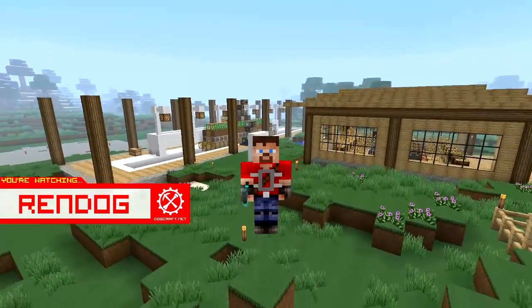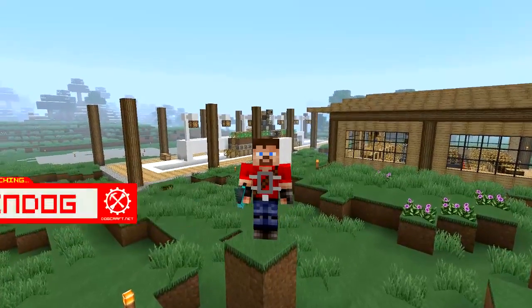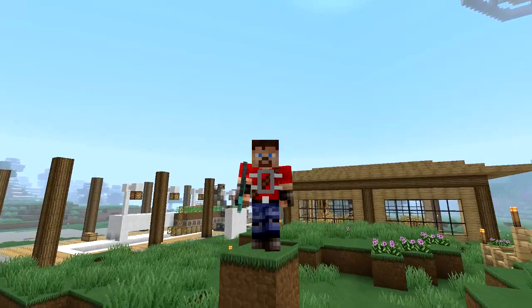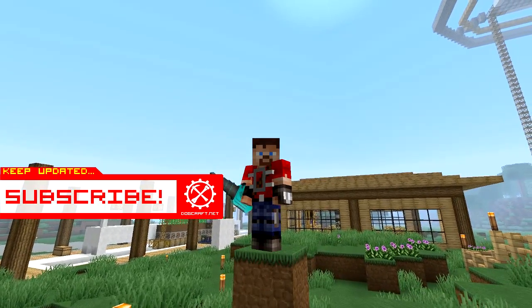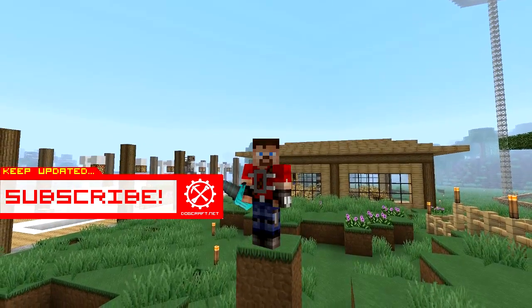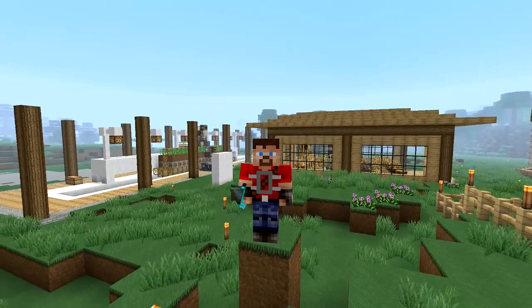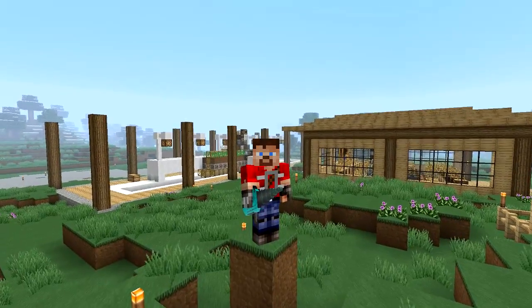In the previous episode, we were installing a computer terminal in an attempt to automatically control the Ferru Harvester. In this episode, we are going to take that automation to the next level — making this Ferru Harvester start up automatically when we load Feed the Beast and run without us having to interfere at all.